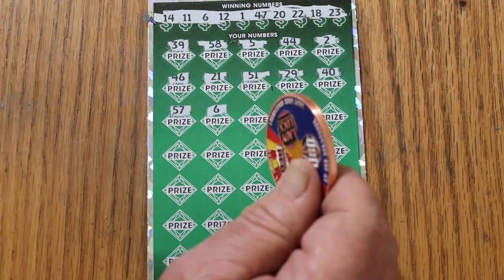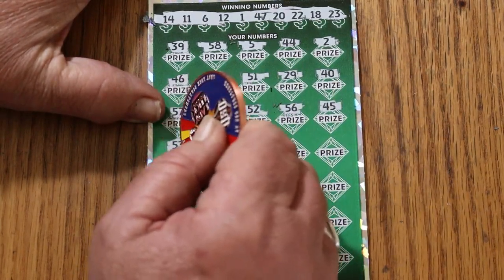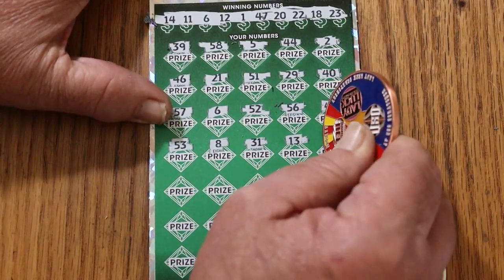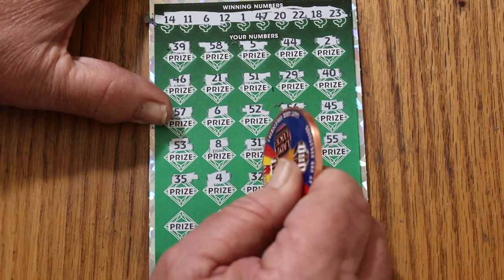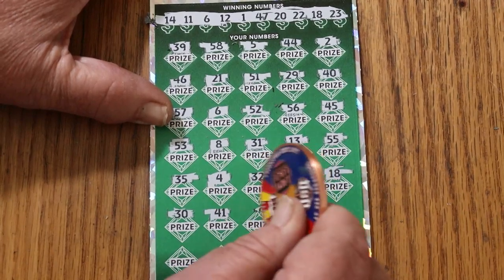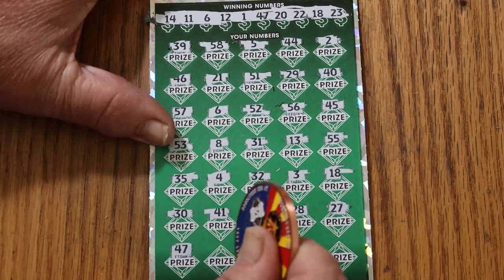Number 6, and we have a match on the first one — that's how you start a session. 52, 56, 45, 55, 53, number 8, 31, 13, 55, 35, number 4. Round of reds, 32, no help. Number 3, 18, 15, 30, 40, 60, 28, 27, 47 — we have two matches now.